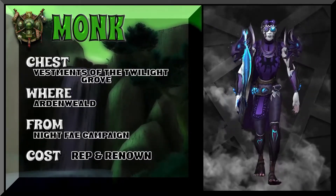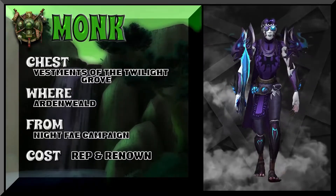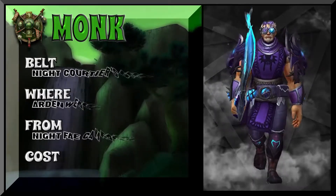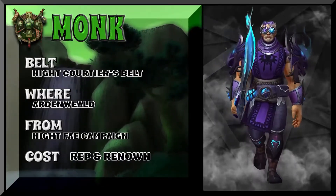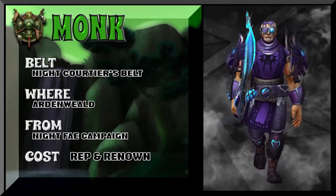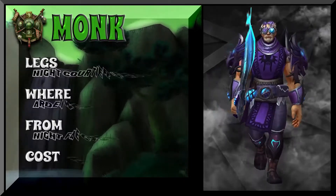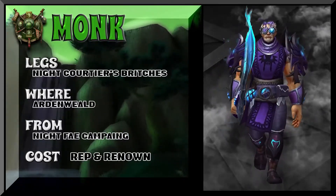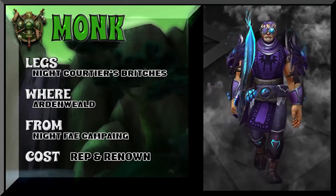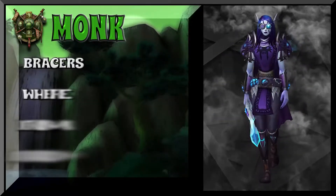This is mostly from the Night Fae campaign with a splash of Cata on the shoulders and the boots. The headpiece has got that perfect purple — I don't know what to call it, maybe 'perfect purple' is the word. Anyway, that headpiece is just an enormous find for this set because it's got the purple, that splash of gray and blue, and it goes so well with this overall set.